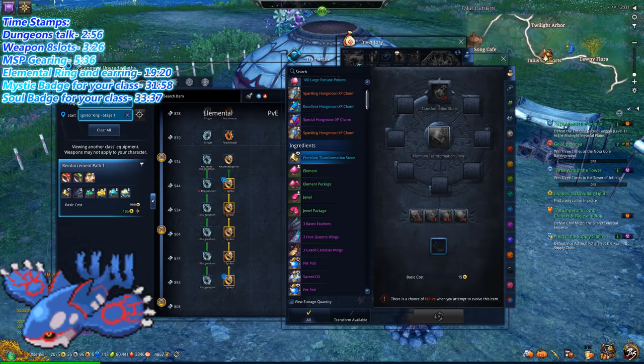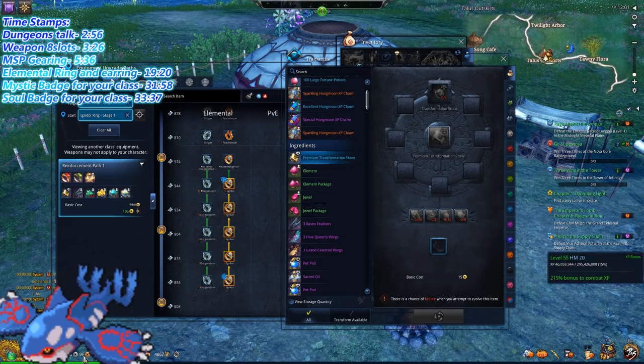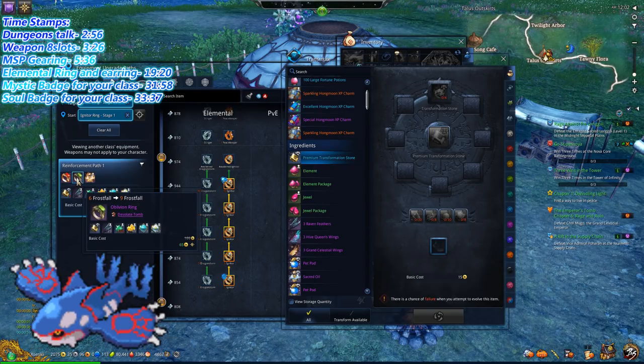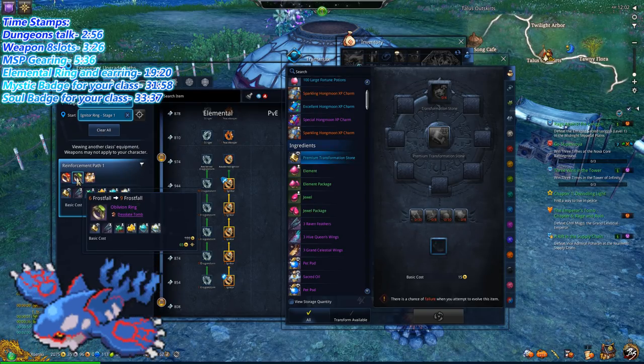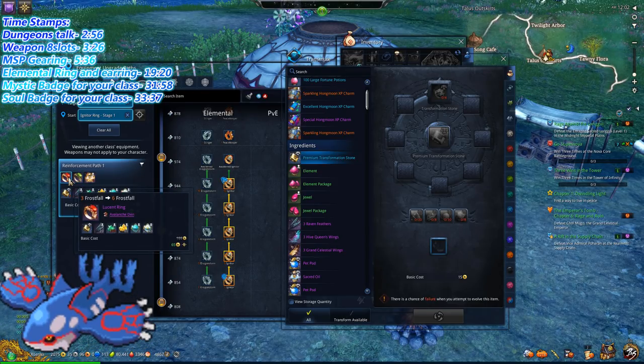I did it the exact same way I'm telling you guys right now. You want to do the same thing for the earring — it costs exactly the same amount of materials, except instead of an Oblivion Ring it's an Oblivion Earring, and instead of a Lucent Ring it's a Lucent Earring.